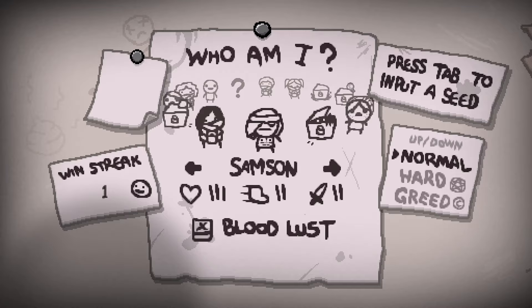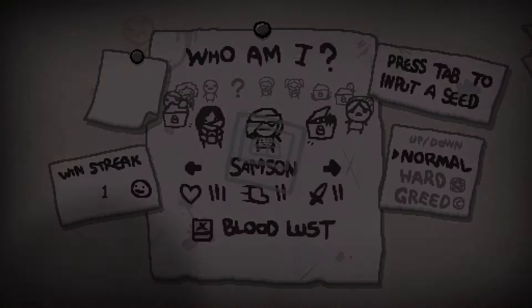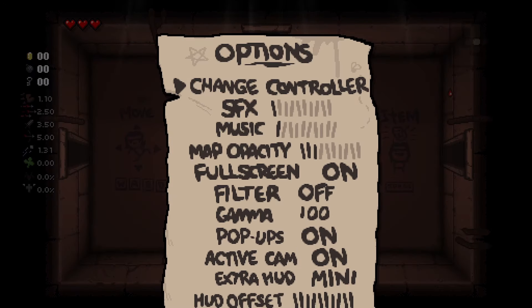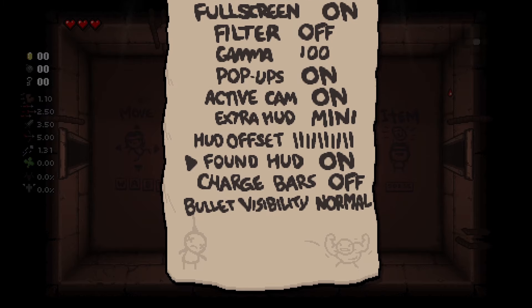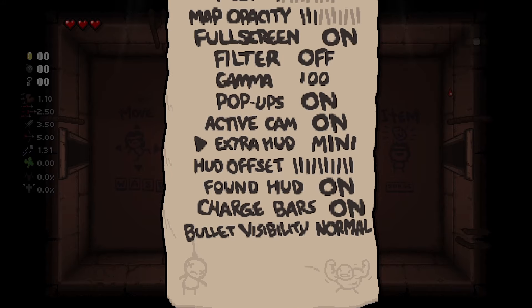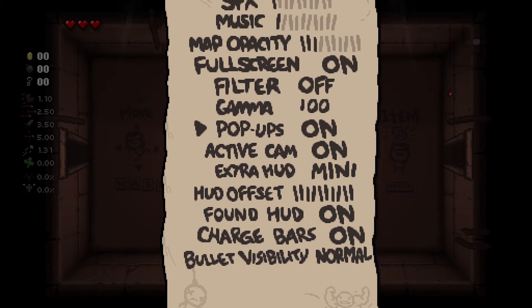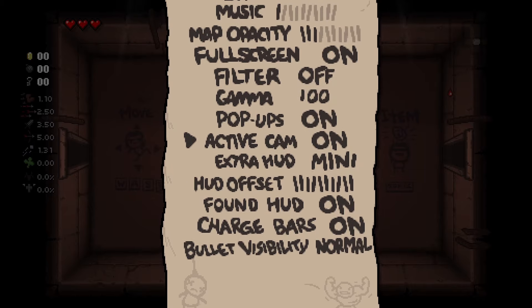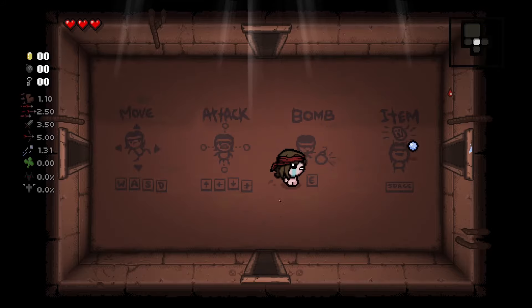I'm not going to risk running Azazel yet. Three hearts, two speed, two daggers. There's no downside to playing him aside from bloodlust — I don't know what that does. So let's jump in with Judas. I got told to turn on some settings: charge bars and the extra heads-up display, which I've done. Bullet visibility, hard active cam — perfect. On the left-hand side I can see speed, damage, range, shot speed, luck, and I think the devil room and angel room percentages.